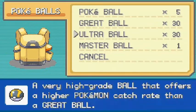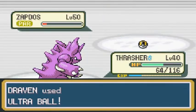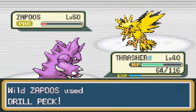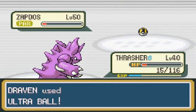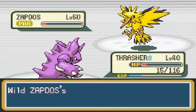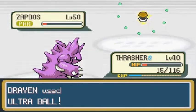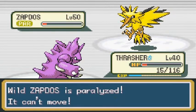Stock up on a lot of Great and Ultra Balls. In Pokemon Red, Blue, and Yellow it takes a buttload of Pokeballs to capture these legendary bird Pokemon. For some reason, when you throw a Pokeball it just misses. If you can tell me why that is, comment down below — it's been a question for the last 20 years.